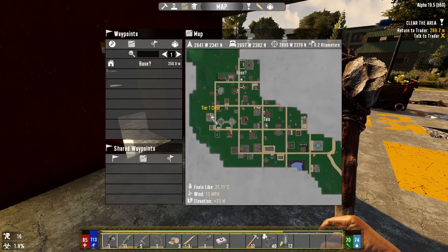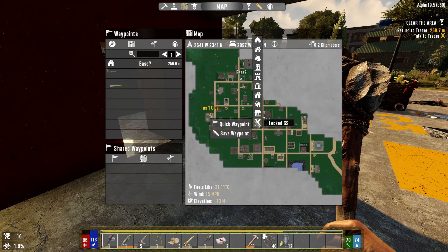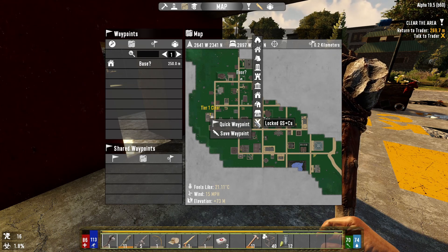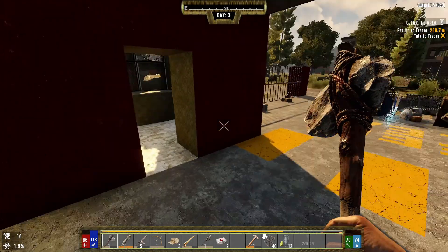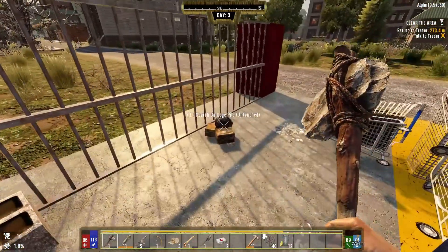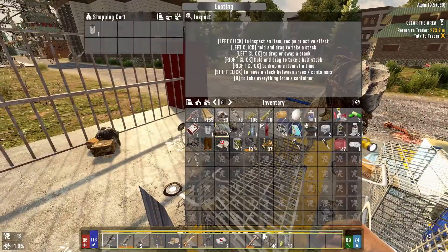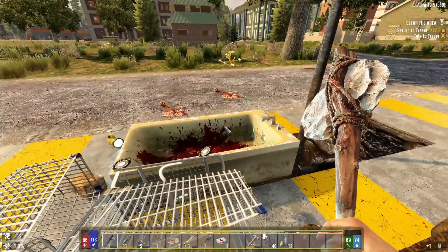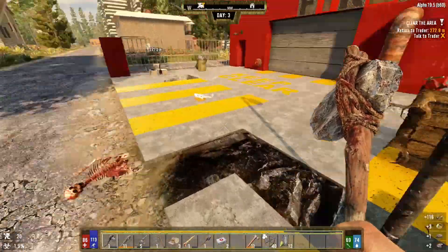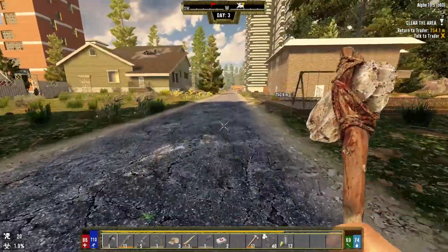We'll mark it on the map: locked gun safe plus chest. Okay, that's about everything. Make a mental note that there is a workbench here as well. Yeah, we've done quite well - we've finished the clear, that's the main thing. Let's get back and then go look at hopefully getting our base sorted, fingers crossed.